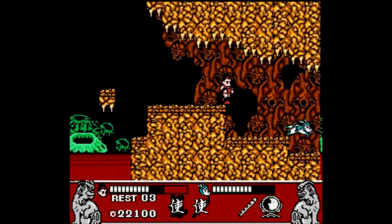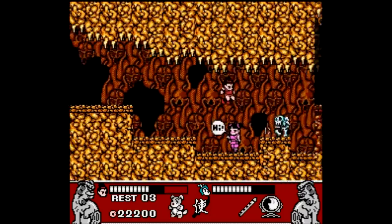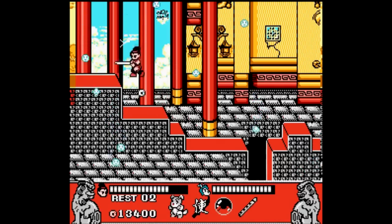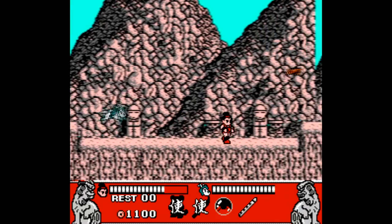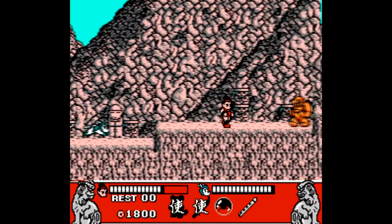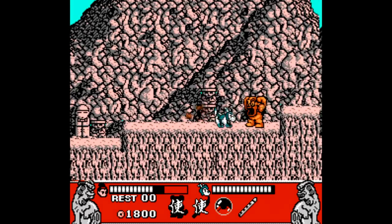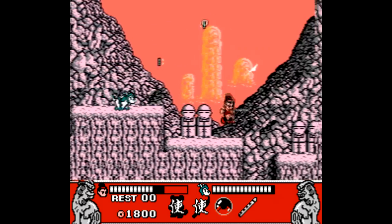Zap the dog is actually pretty integral to completing the game, since there are certain sections where it's really difficult to proceed — like this part here with all the flying enemies. You can have Zap come around and kill a bunch of them. You do have to be a bit careful with how you use him, since he has his own health bar in the lower right, so the game doesn't let you abuse that mechanic. There is an item you can buy in Kim's shop, the dog whistle, that makes Zap more aggressive, so that's cool.